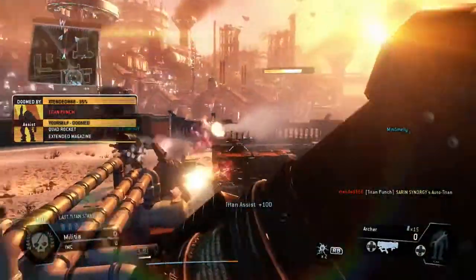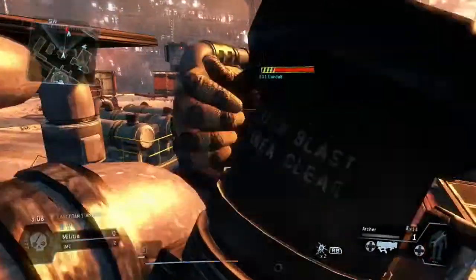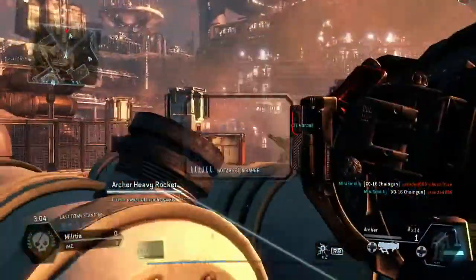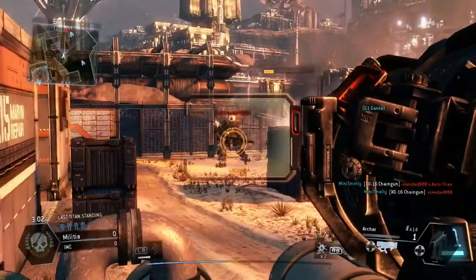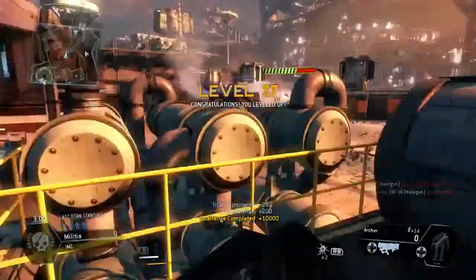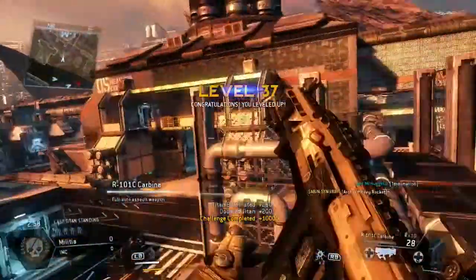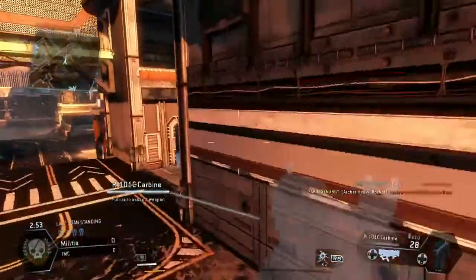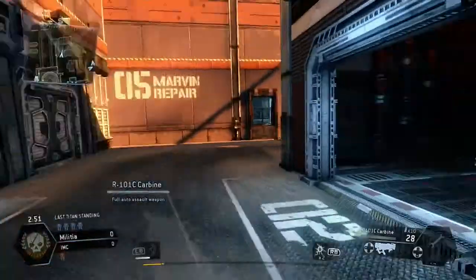That's going to allow me to do immense damage. See that human player there trying to get a lock on this guy — there we go, lock on, and we doomed him, which gave me 10,000 XP. We are challenge hunting as well — that's the Archer heavy rocket challenge.